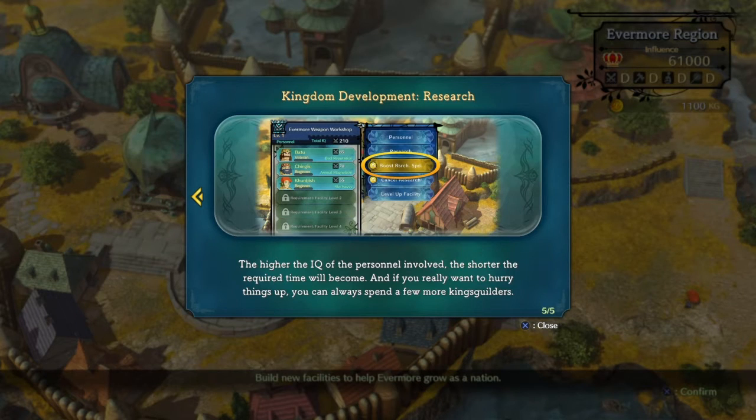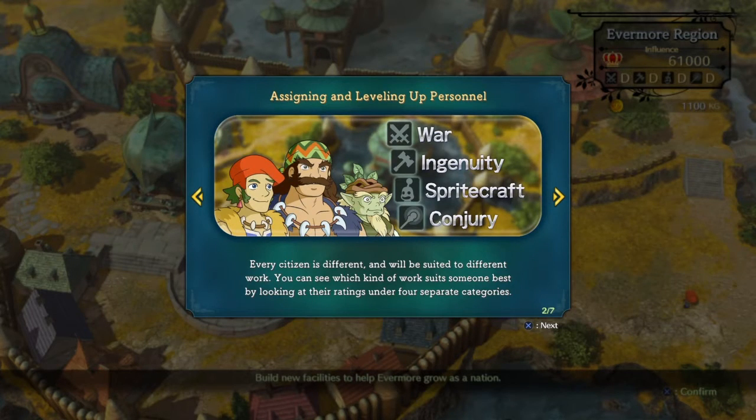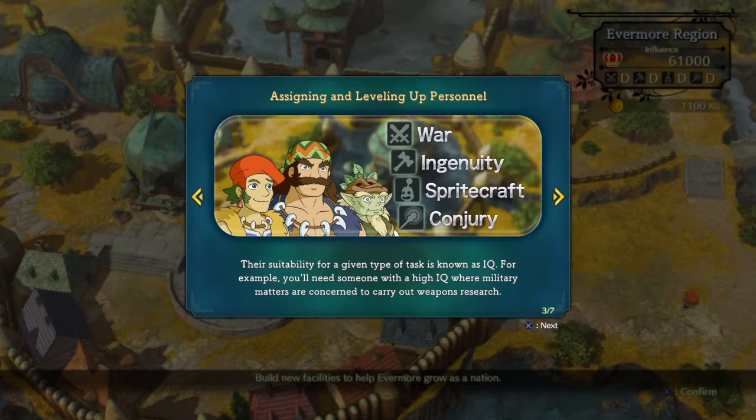The higher the IQ of the people inside, the shorter the time it will take. The four symbols represent War, Intelligence, Spirit, and Crafting. For each citizen they'll be suited to certain areas — obviously not every citizen would be great at everything. We do have a War Chief here, so they should be better at War than Spirit Crafting. Whatever their best thing is, that's going to be their highest stat.